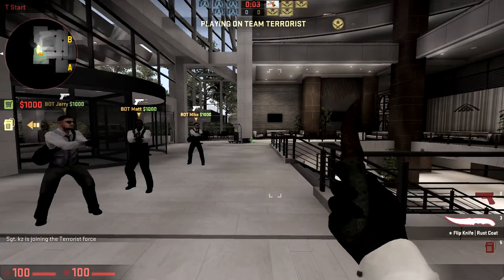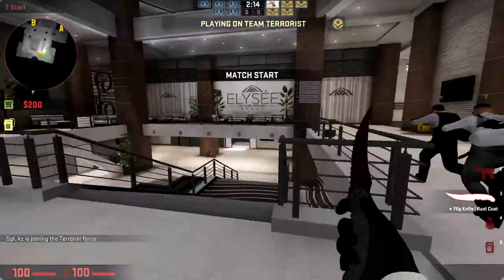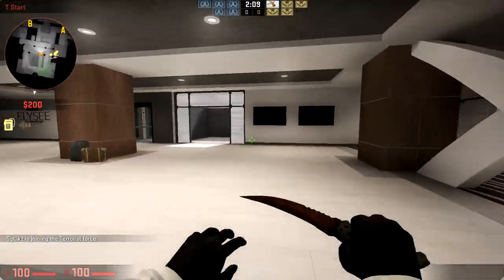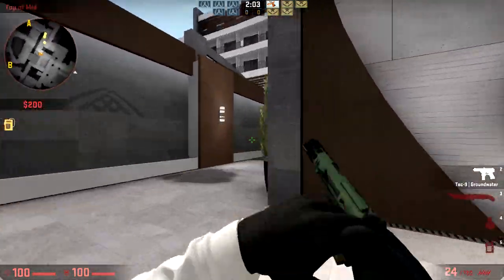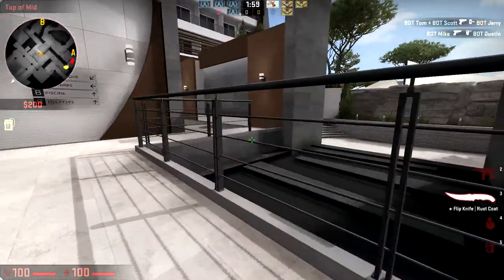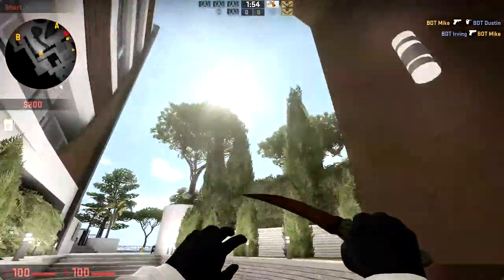First of all, playing T-side with medium bots — this entrance looks nice, FPS looks very decent. Keep in mind that I'm recording so my FPS is lower than it normally is. The bots are going one way so I'm actually going the other way so we can have a look at the map.